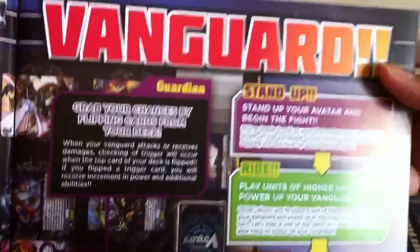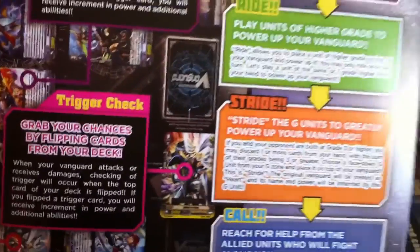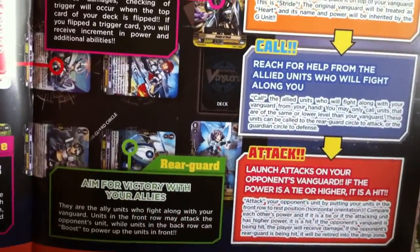Stride. Vanguard. Damage Zone. Vanguard! It's very interesting actually. It's only $3 which is quite cheap. You get cards and you get this very interesting thing.